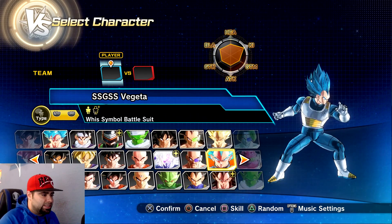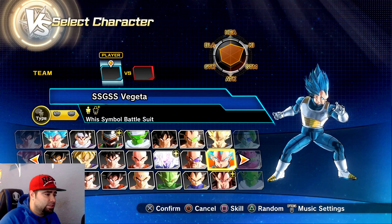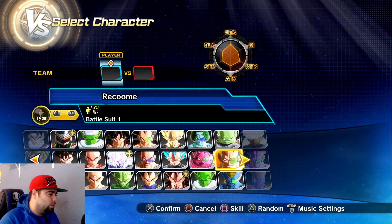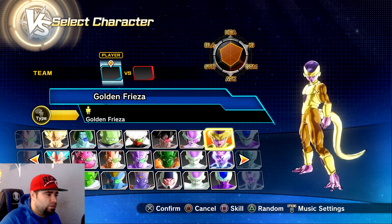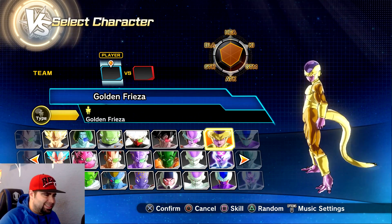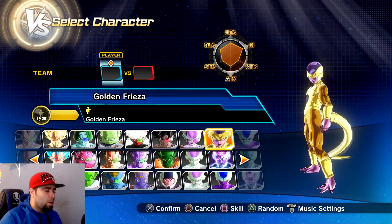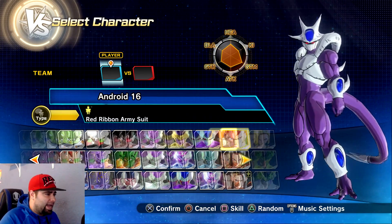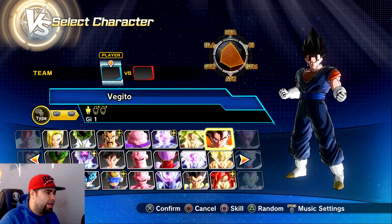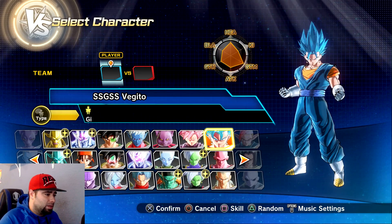Vegeta is looking absolutely dope — this is his Wii Symbol suit, the newer updated one as opposed to that old grey one from Resurrection F. Golden Frieza is a prime example too, looking absolutely amazing. So many characters are just looking more official to the actual anime, in my opinion.